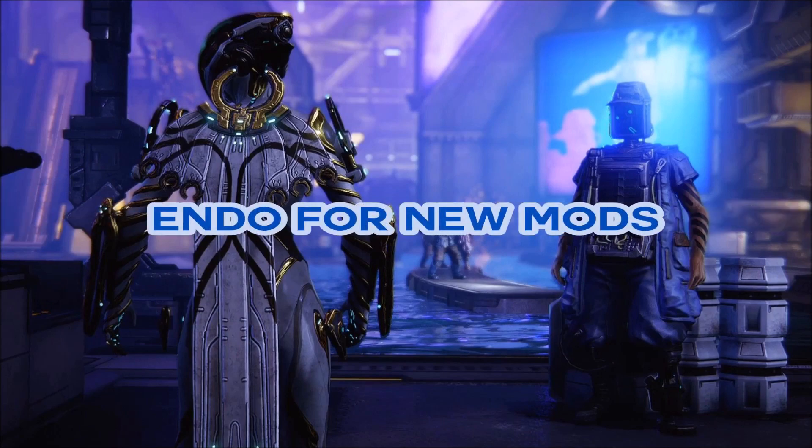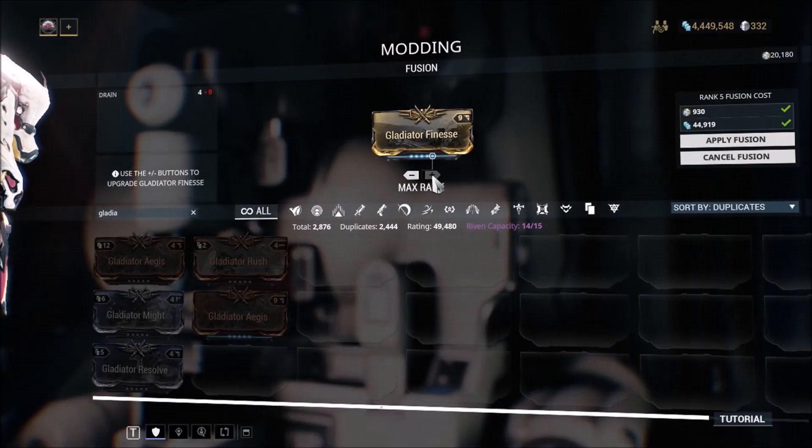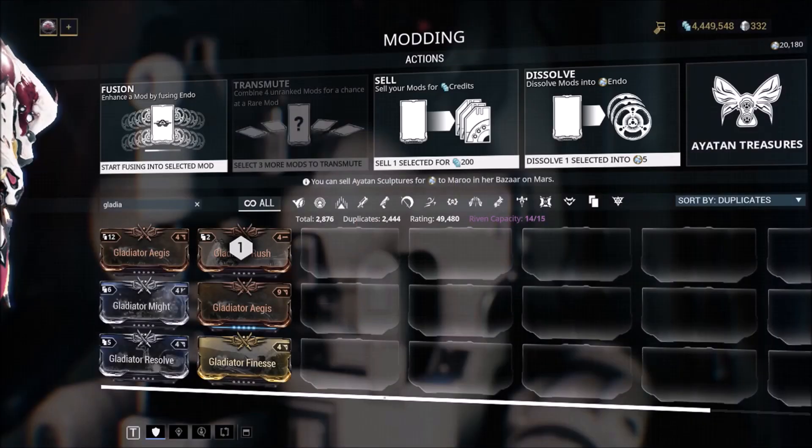As we saw with the release of the Plains of Eidolon, there's likely to be new mods available in Fortuna, and you'll want to have enough Endo saved up to max out at least a full set of new mods.